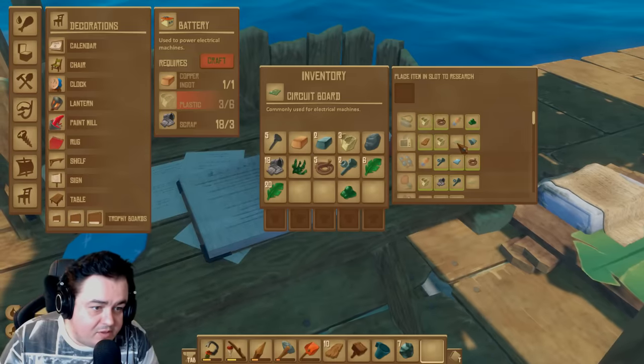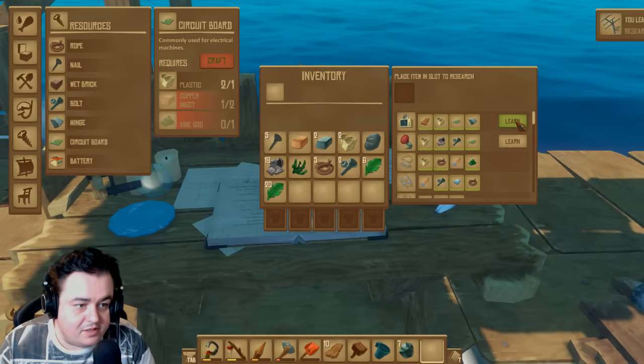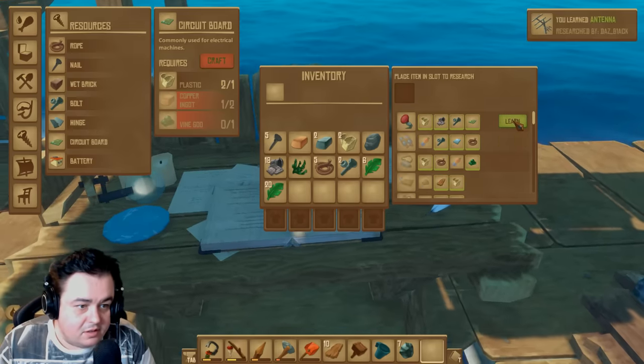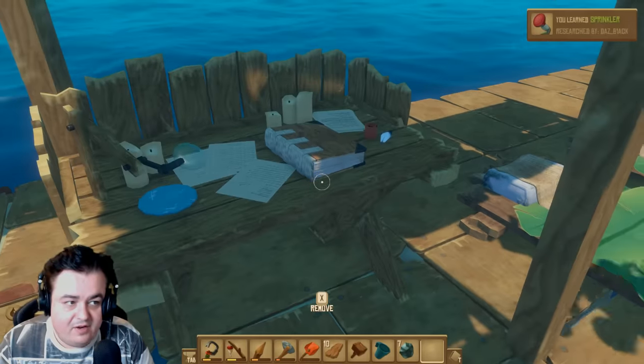I'm going to make a chip so we can research the receiver. Research — okay. Antennas. Receivers. And now our technological advancements can advance. I just want to get us on the way to finding a land mass.